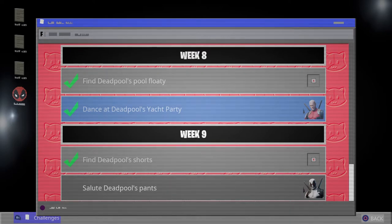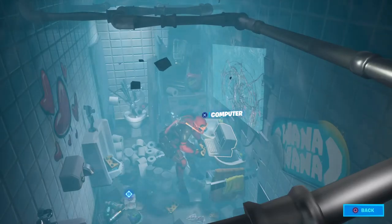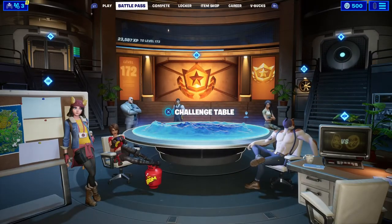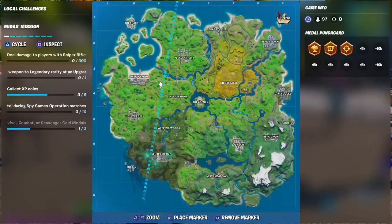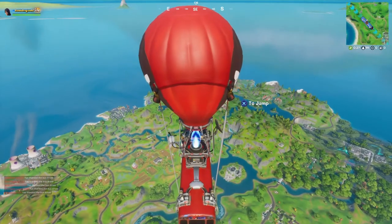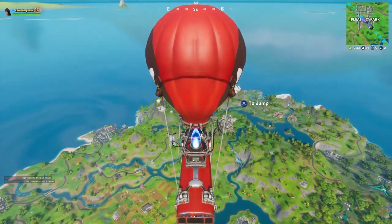For the pants we have two different locations. We are going to go to the first one but not grab it — we are just going to see where it is so I can show you guys, just in case you want to go there instead of the other location. The first one is Sweaty Sands. You have to go to the main building in there, which has like a four or five story building.